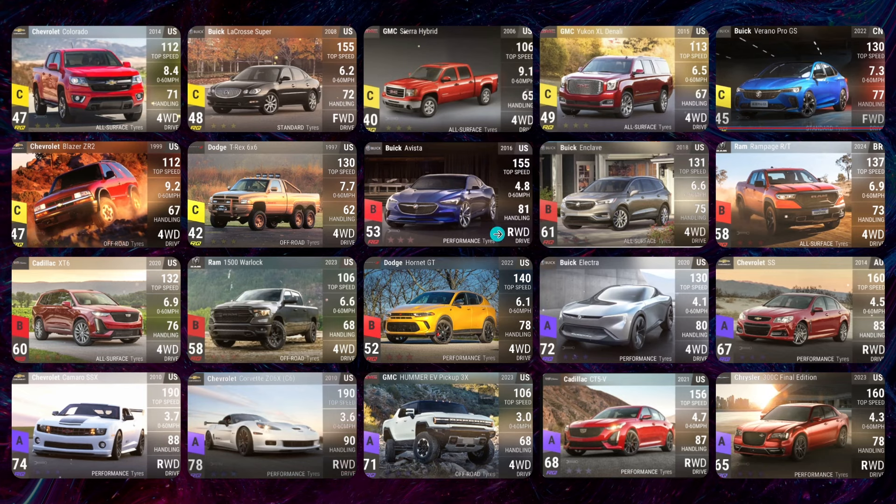The Buick Avista has 90 handling and about a 4.2 0-60 when maxed out. There are also a lot of all-surface tire cars: the Buick Enclave, the Ram Rampage from Brazil, and the Cadillac XT6 — which can get 84 handling at RQ60, pretty decent. The Ram 1500 Warlock has off-road tires, which raises the question of whether the current Warlock in the game will also be updated to off-road. The Dodge Hornet is here too.